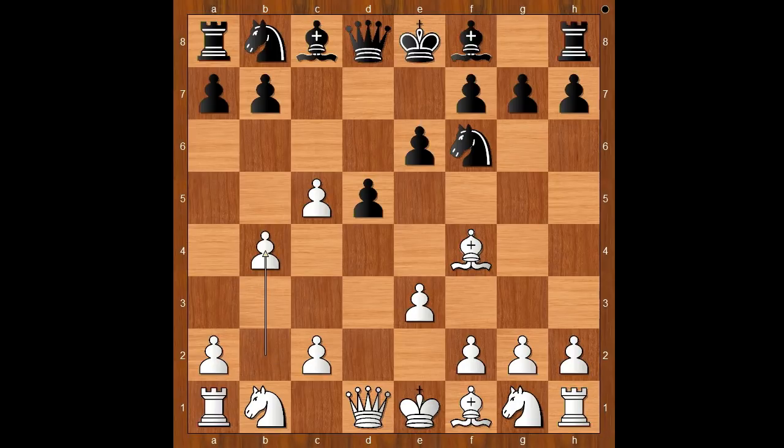b4 defending the pawn. a5 attacking the defender. c3. And now Bishop to d7.